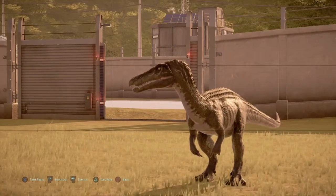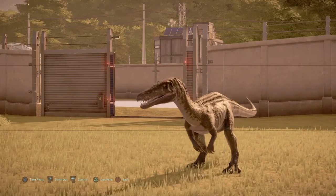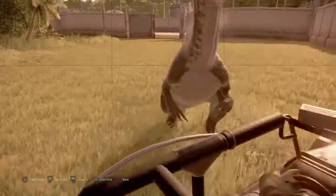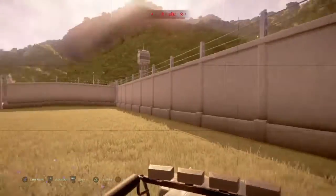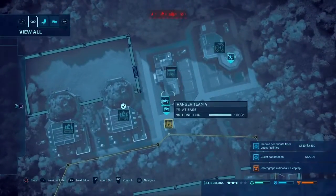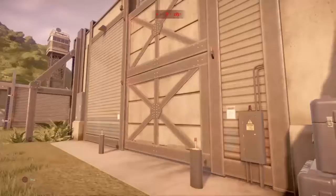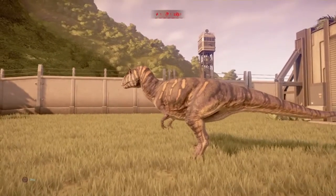Look at that face — the face of evil and cuteness. The Metriacanthosaurus are done, and once we release the first one we're going to end it. We have spent almost 30 million dollars already on this island — we've got to make the revenue back. If you've enjoyed this video leave a like, and if you want to join the hunt hit the subscribe button. Be safe and until next time — I'll see you later.